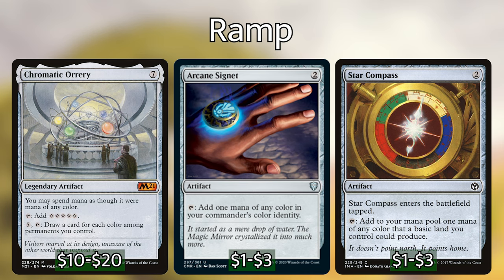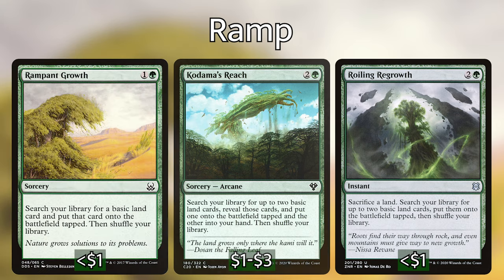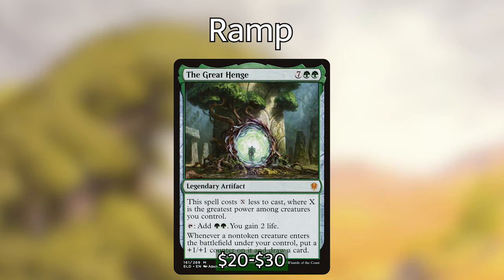For our non-rock ramp, we have Kodama's Reach, Roiling Regrowth, Rampant Growth, Farseek, and Cultivate. We've also included Great Henge, which is 7 green-green for an artifact — it costs X less to cast where X is the greatest power among creatures you control. Tap it to add 2 green and gain 2 life. Whenever a non-token creature enters the battlefield under your control, put a +1/+1 counter on it and draw a card — very nice in this deck. We're playing a lot of creatures, and our clone effects are also creatures, which means we can keep drawing into more clones and more legendary creatures.